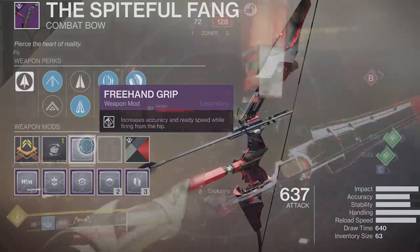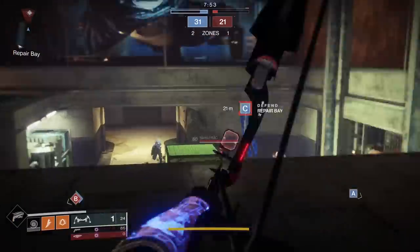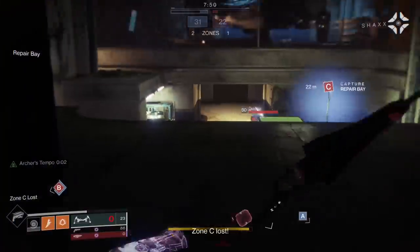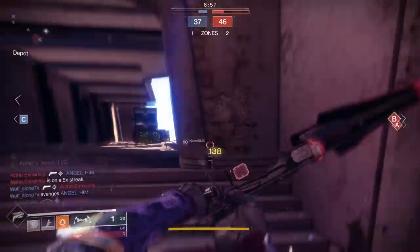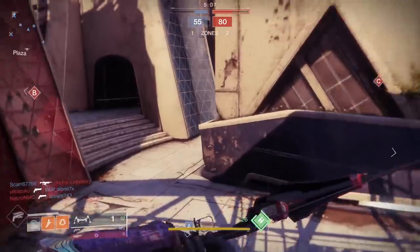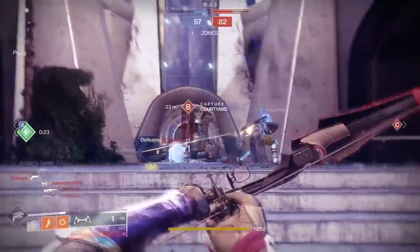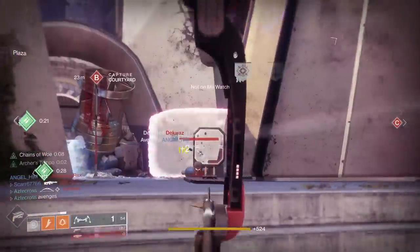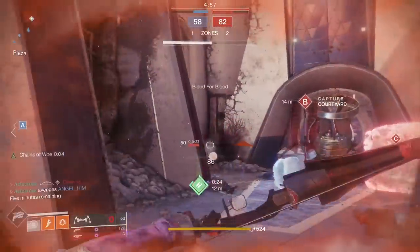The mod I was using is Free Hand Grip, which increases accuracy and ready speed when firing from the hip. So I thought I hit the gold mine — combine Hip Fire Grip with Free Hand Grip and be a hip-firing machine, just bow-shotting people from the waist. I was really hyped for it. Turns out it's kind of difficult to aim from the hip, especially with a bow on a controller's joystick.